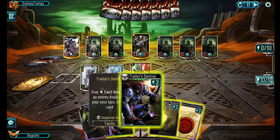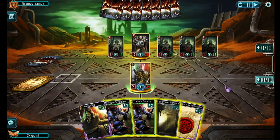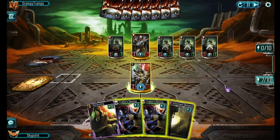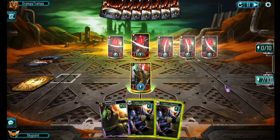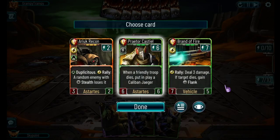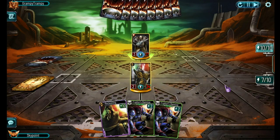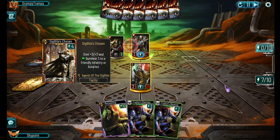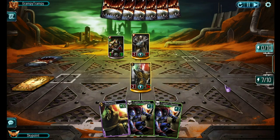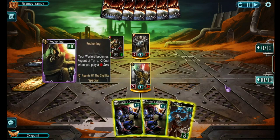But he doesn't have the firepower to kill my guys - popped open the Survivor. Seal of the Administratum next - troop or tactic costs zero. I start clearing out his board, then play Informant Network to wipe out his board. That seal - I had lots of energy left but the main reason I played it was to lower my reckoning cost. Could have done it next turn but I didn't know what else was coming. Nice - Seal of Unification, that will be handy.